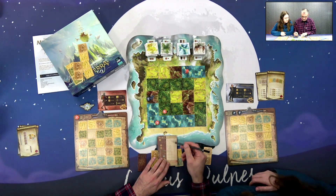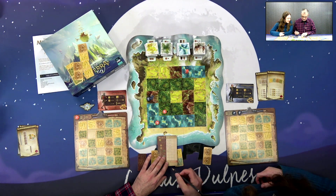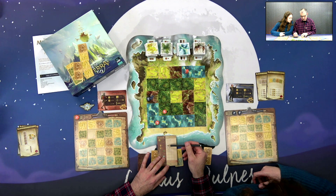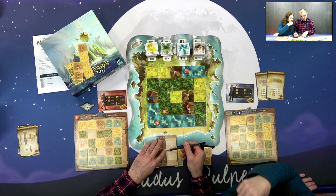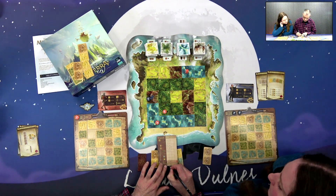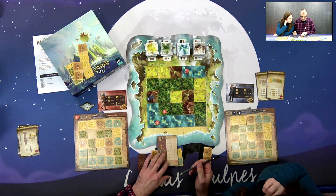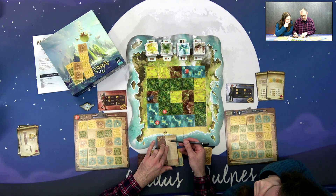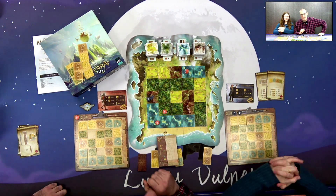Quick final maths: Kirsty has 50 plus 14 plus 8 plus 12 plus 2 plus 10 minus 0 equals 96 points. Phil has 44 plus 6 plus 12 plus 22 plus 9 minus 2 equals 102 points. So the final score is 102 to 96 in this game of Maps of Mysteria.